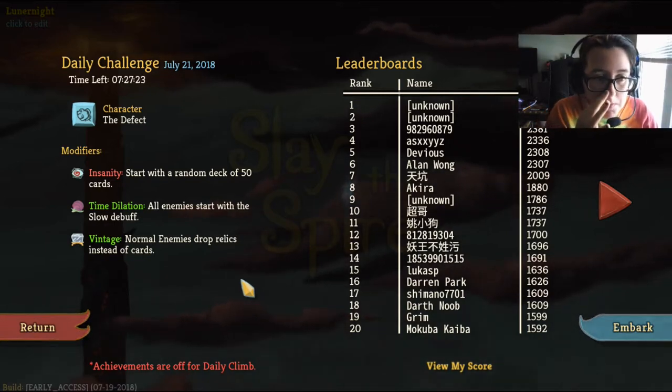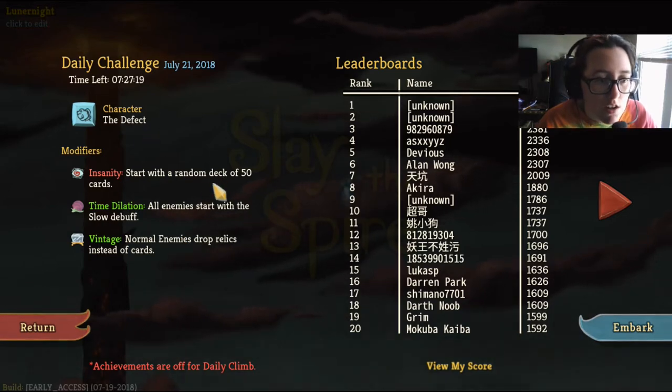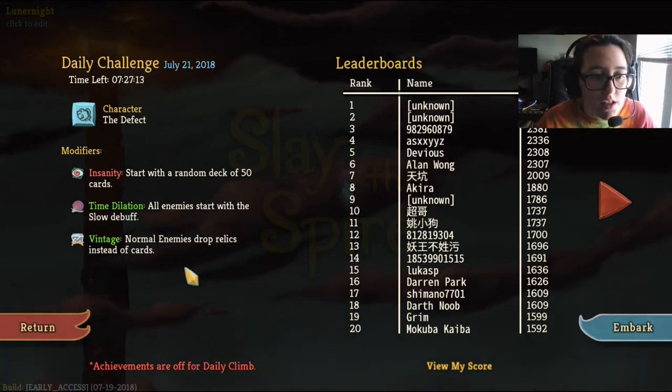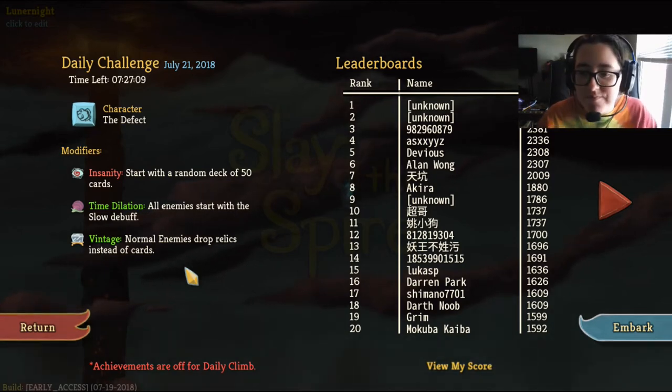Anyways, we are going to be playing the Defect. We're going to start with a random deck of 50 cards. Time dilation — all enemies start with a slow debuff — that's pretty awesome. And vintage — normal enemies drop relics, a set of cards. This is going to be awesome. I'm excited. Let's do this.